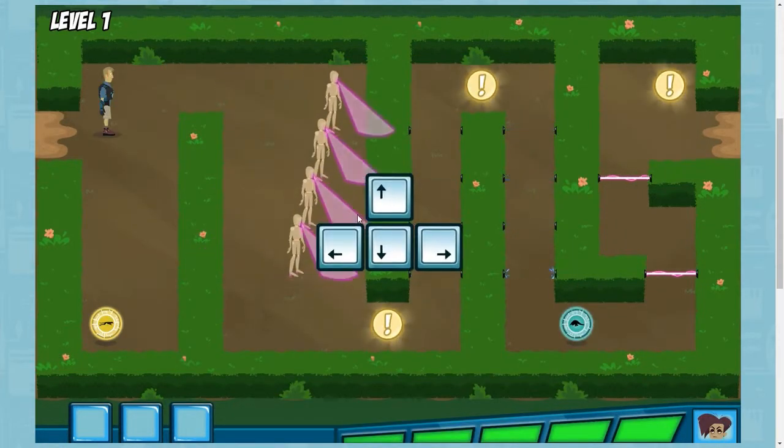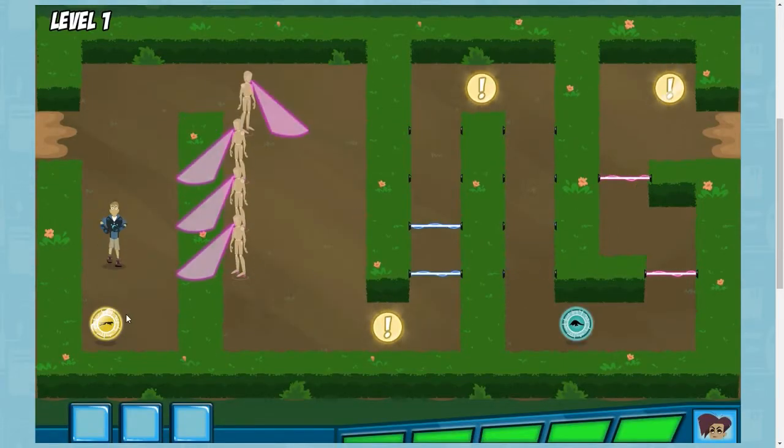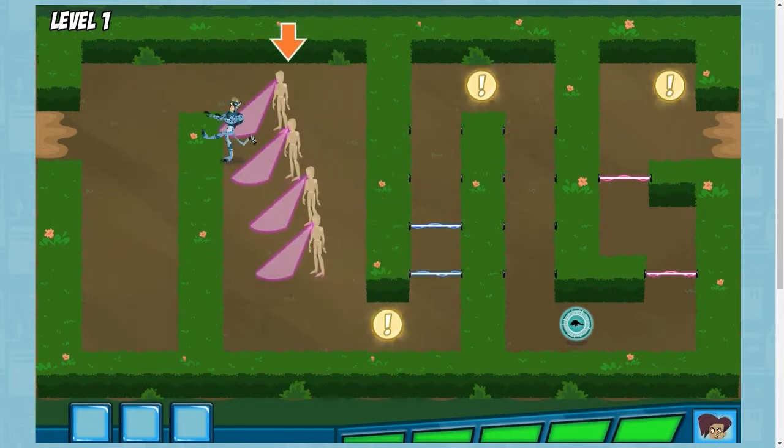Use the arrow keys on the keyboard or click with the mouse to move Martin through the maze. This place is swarming with Danita's mannequins. Don't let them catch you!